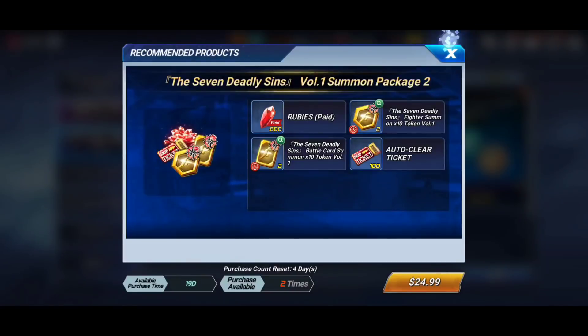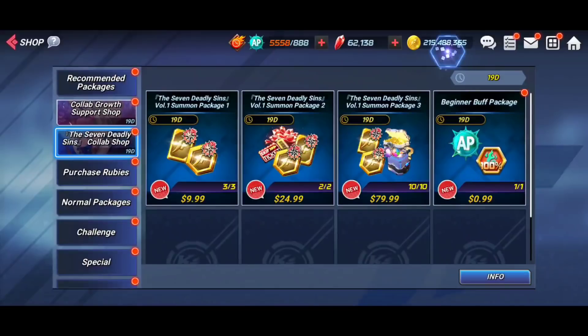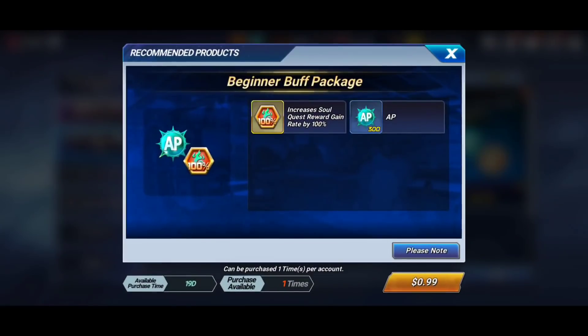Next up is the whale package. Whales don't need me to tell them to spend money, but for what it's worth: you get eight tokens for both banners, an elemental fest memory mystery box, and some gold. The tokens alone make this a great deal — that's a lot of multis for the money, and these are always good value whenever they drop. Just don't go out of your way to spend money you don't have.